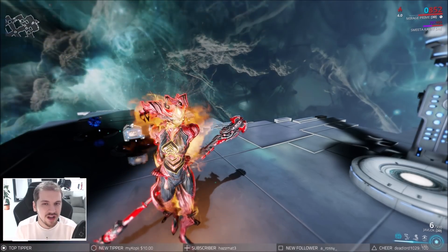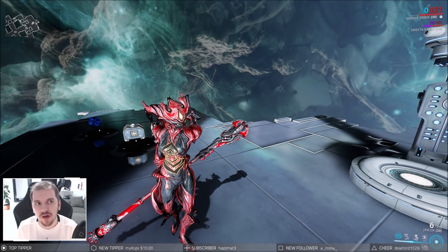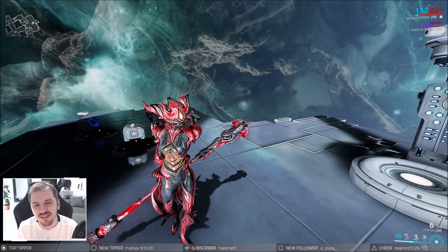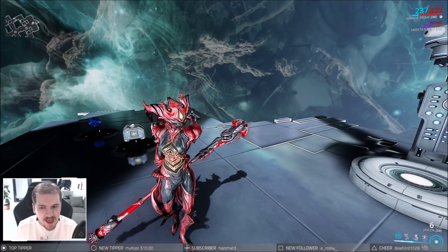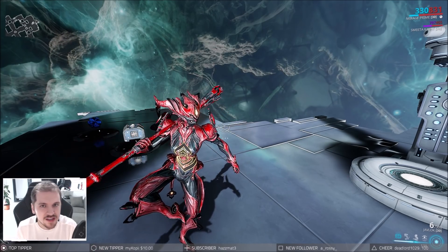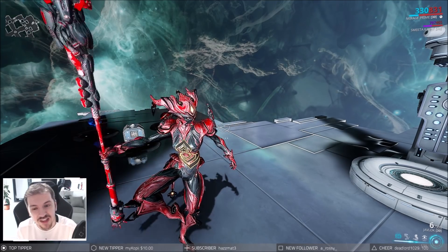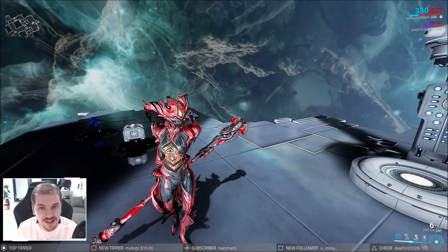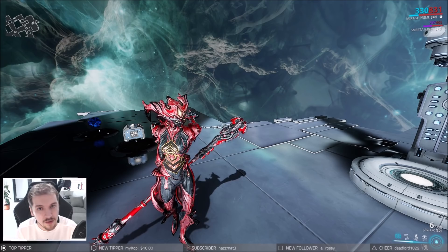Using this heat proc we're going to be able to deal a whole lot of damage to Eidolon synovias and the Eidolon itself. With Chroma you'd self-damage yourself and then keep the buff active; with Mirage you have to activate that heat proc before you deal actual damage. It's not as super comfortable as Chroma, but it is very effective — and Mirage does deal more damage, which opens up a whole lot of possibilities for other weapons and removes the requirement for rivens on guaranteed one-shots.